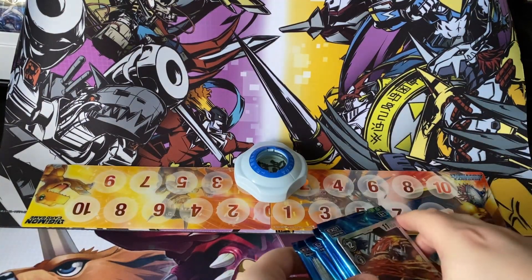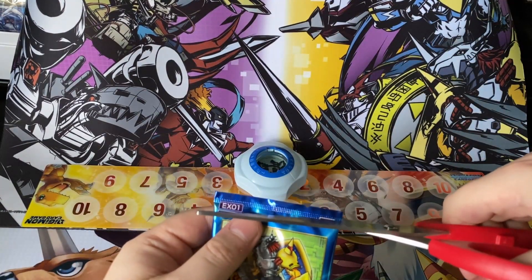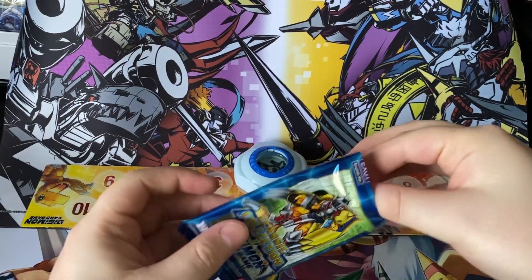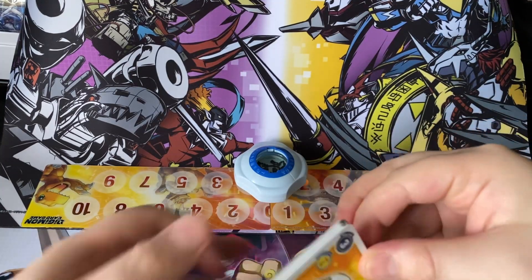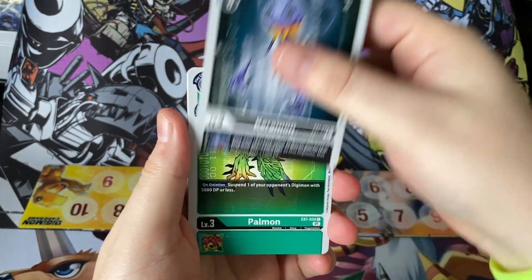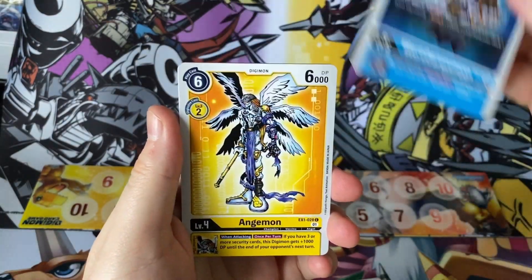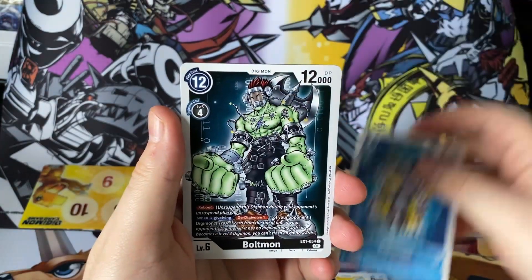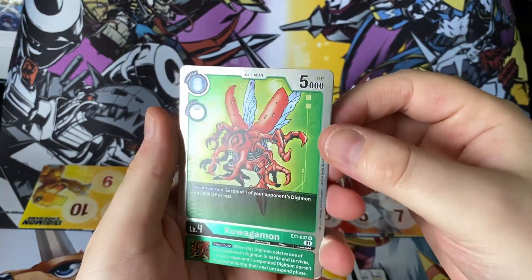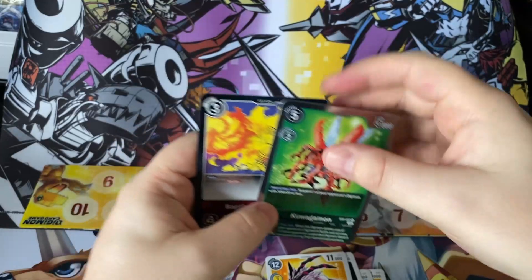Let's now open up these four packs and see what we can get. I've got my trusty scissors — let's get snipping. I'm not sure what the pull rates are on these; I've not watched anyone else open one of these boxes. So to start off with, pack one: Salomon, Karamon, Palmon, Tapiamon, Garudamon, Garuramon, Anjumon, Garvamon, Boltzmon, and Magnadramon. Our first rare is Kawagamon, and our second is Baptism by Fire, which is one of the option cards. So two regular rares in pack number one — nothing particularly special.